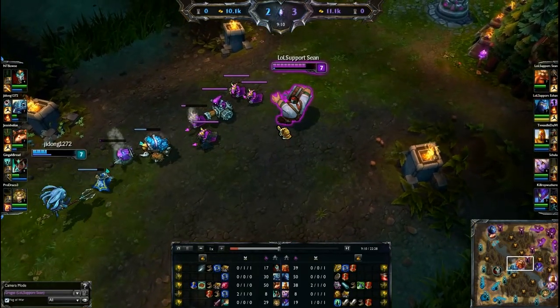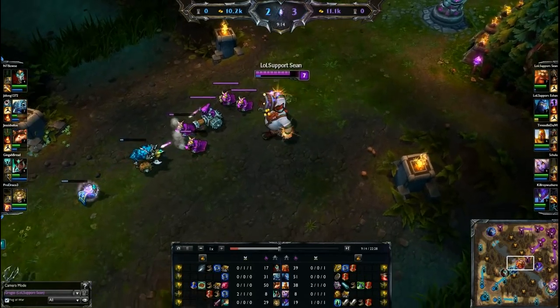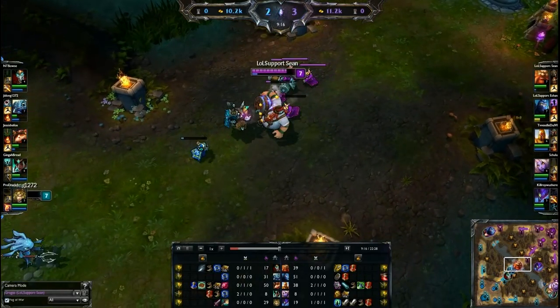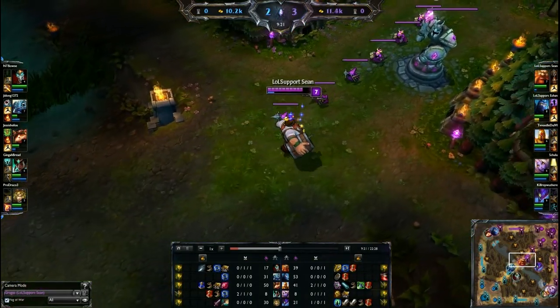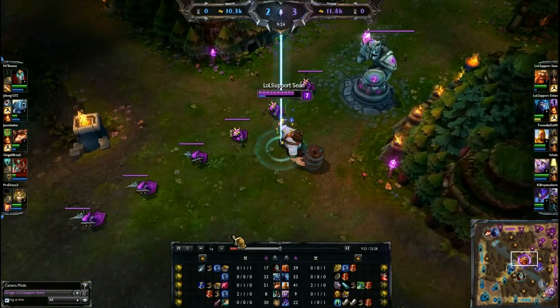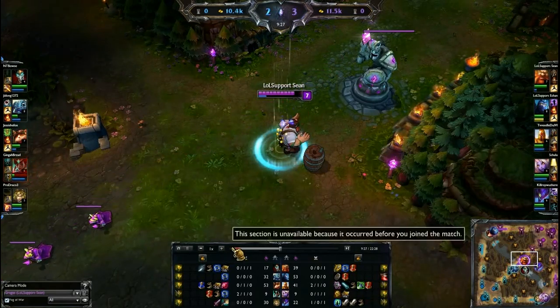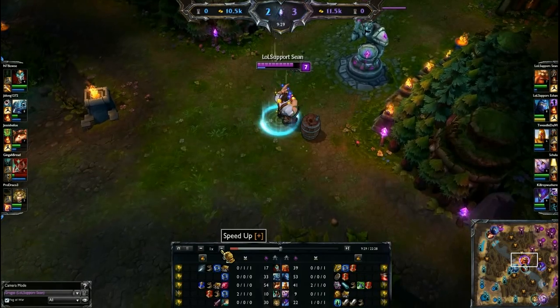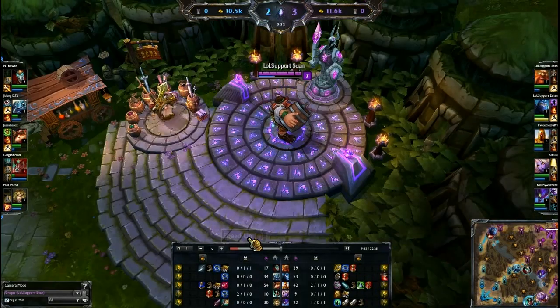Right now I'm a little low on mana, just Drunken Raging every time it's up to get a little mana back and some poke with barrels. Once I pick up Lich Bane, things get quite different in terms of damage output. I'm going to base and pick up my Fiendish Codex.